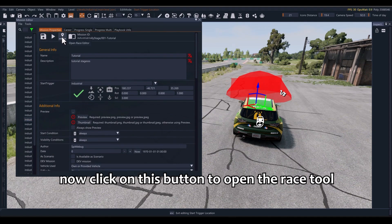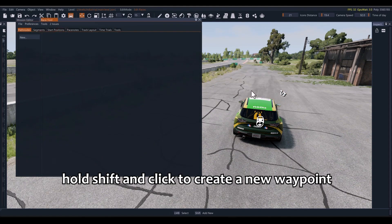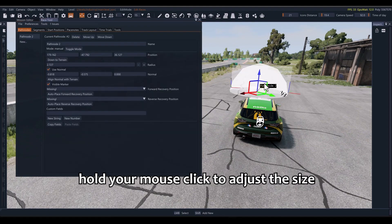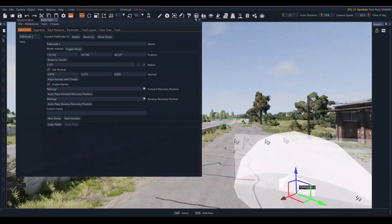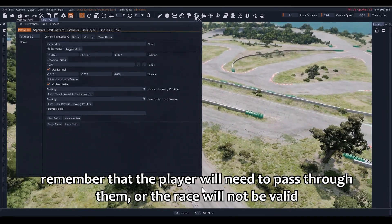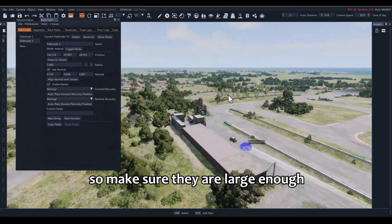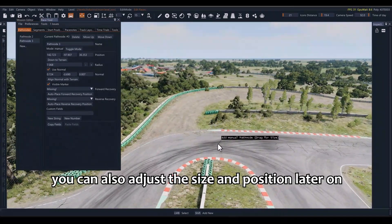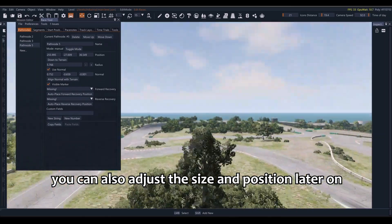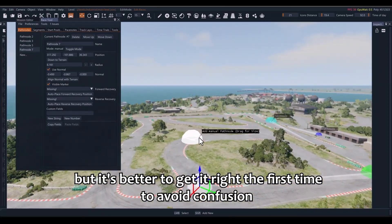Now click on this button to open the race tool. Here we will create the checkpoints that define the route of our stage. Hold Shift and click to create a new waypoint, and hold your mouse click to adjust the size. Remember that the player will need to pass through them or the race will not be valid, so make sure they are large enough. You can also adjust the size and position later on, but it's better to get it right the first time to avoid confusion.